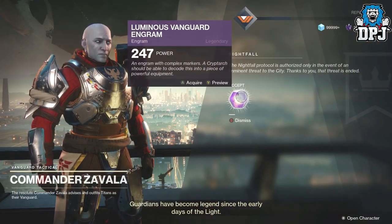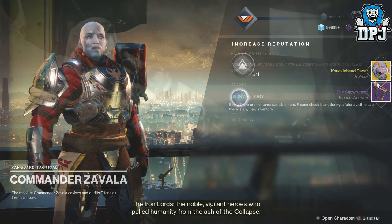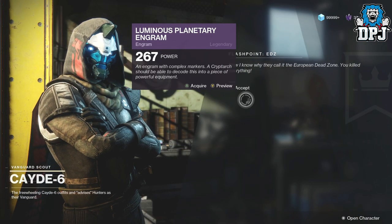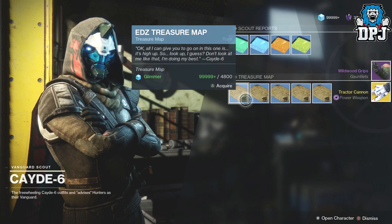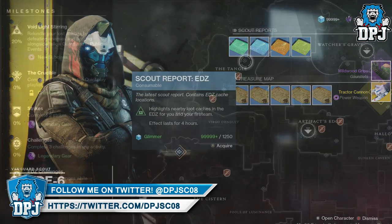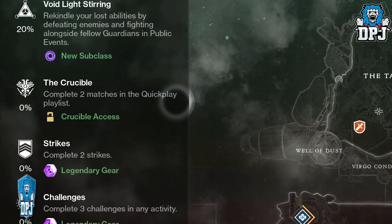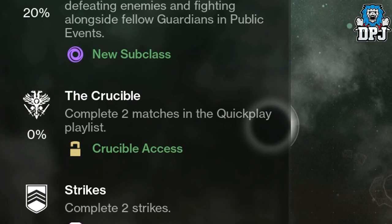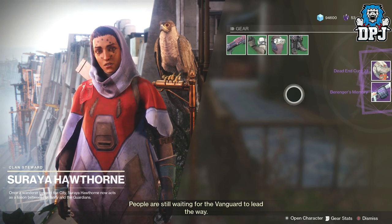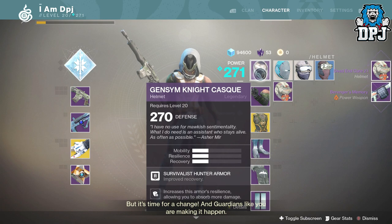You then have the Nightfall, which you can do, and then the Prestige version — both will give you great high-level loot, and obviously the higher you are going into these, the easier they'll be. Flashpoints are also normally great, though I'm hearing people say that the second time you do them you have a chance of getting lower-level gear, which is weird, but it's still worth the risk. You can also do the weekly Crucible milestone for a powerful engram, and if you're in a clan, your clan objectives can earn you powerful engrams that help out big time.